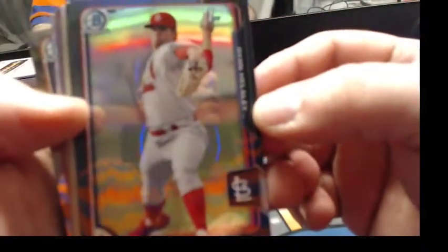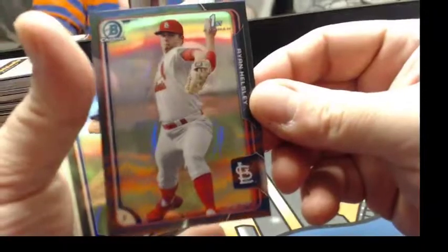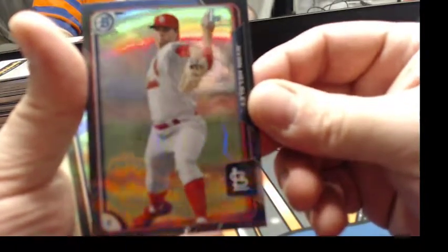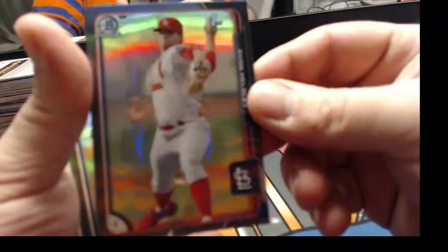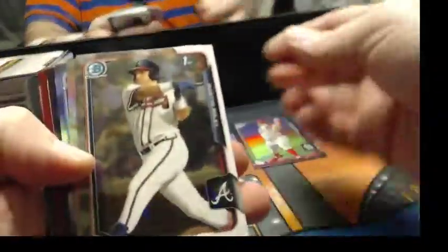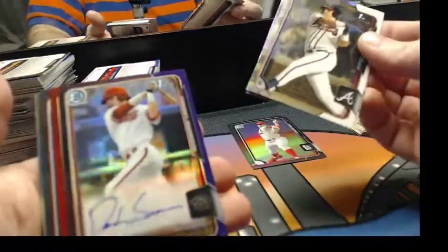Let's introduce you to the goodness that is Bowman Draft Asia. We'll start with these bad boys here — Black Refractors. They're unnumbered, but you get about 20 in a box. Exclusive to Asia — you can't get them anywhere else. You also get your clean paper and chrome cards.